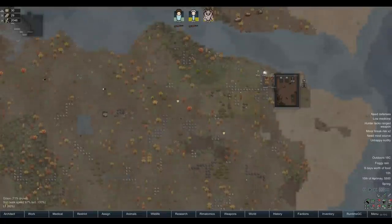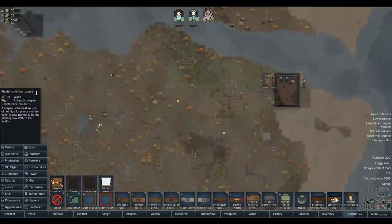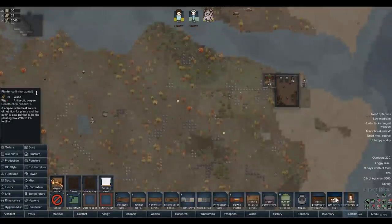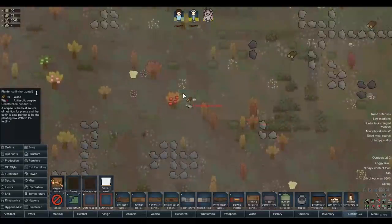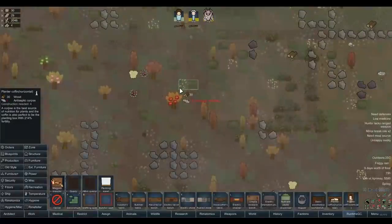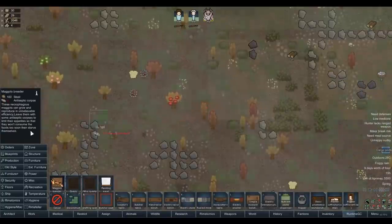We've got corpses being useful after death. We can actually use corpses for their fertility bonuses - this one has 214% fertility. If we want to plant a crop in there, it's kind of like a hydroponics basin that doesn't require power. If it's permanent, that'd be a genius idea. We've also got maggot breeders. All the links to these are in the description and the mod collection on Steam is available if you want to check it out.